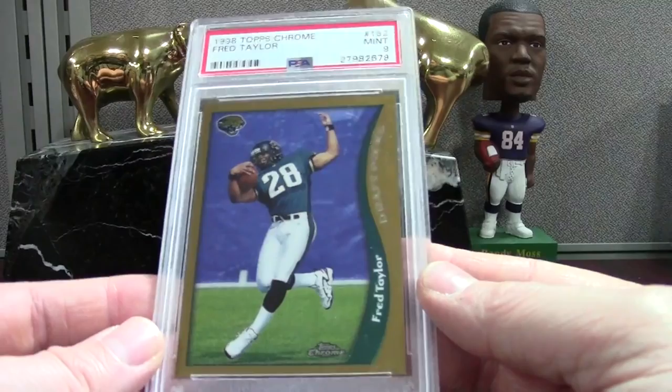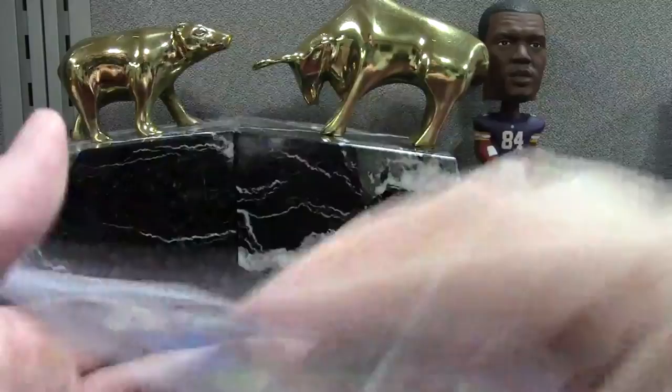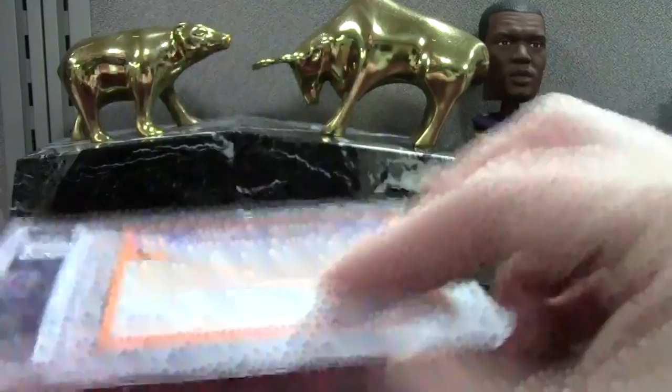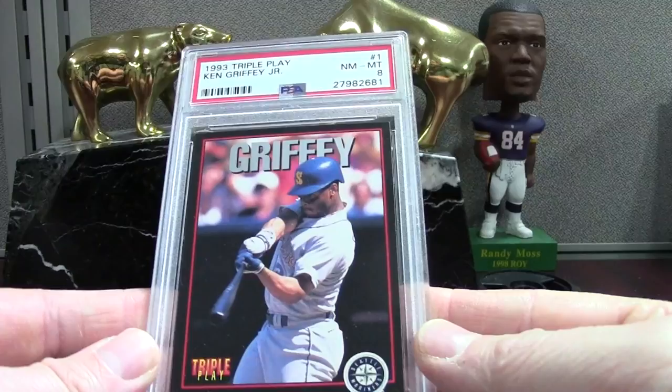Here's an extremely low-end card — Pinnacle 93 Nolan Ryan — I just like sending some of these in because they're classic base cards, and if you get a 10 it just looks sweet. A PSA 8 on the Nolan Ryan. We got the Bonds Toys R Us rookie — still looks pretty nice for an 8 — black borders, a little off-center. Then Triple Play Griffey PSA 8 — definitely disappointing, but you're definitely challenging yourself with black borders.